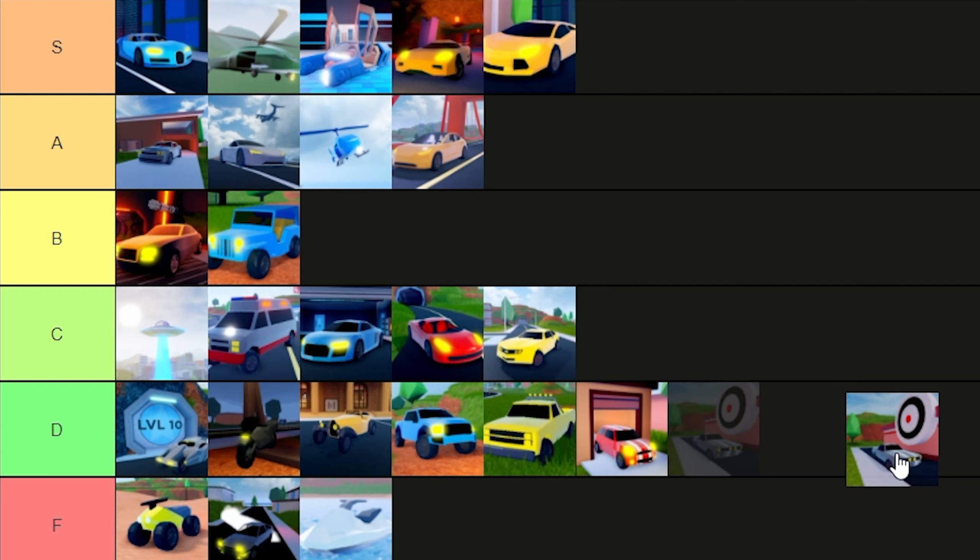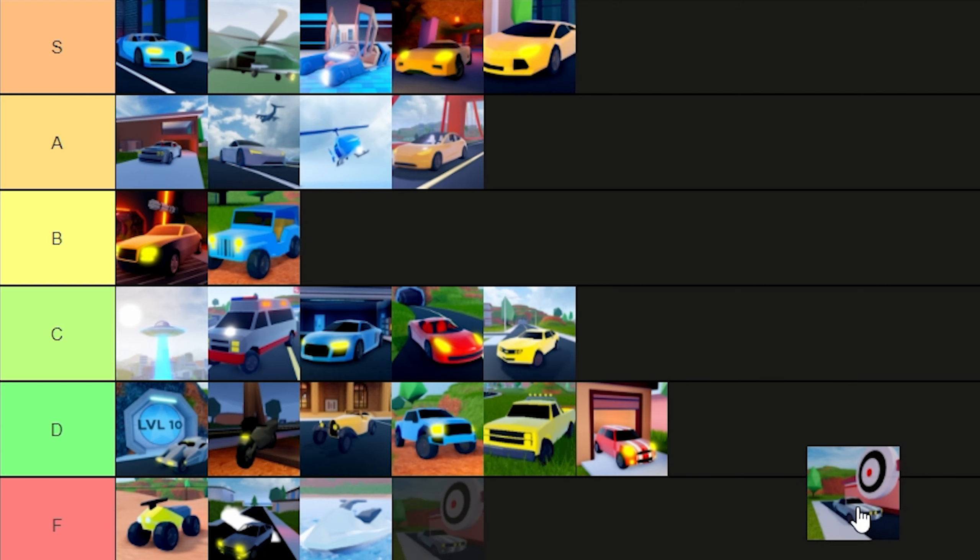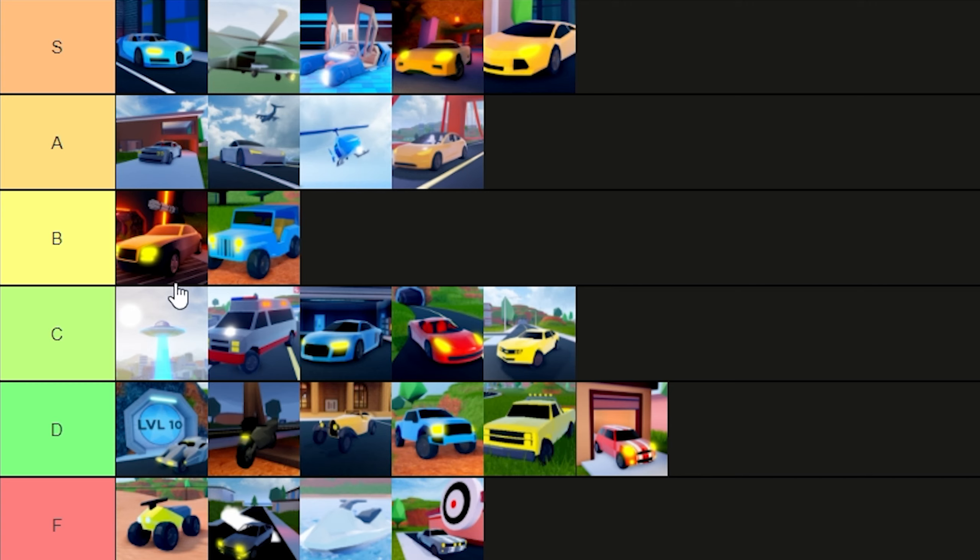The Mustang — I'm giving it an F. It's maybe a little faster than the Camaro, about the same speed as the Wraith, but for 50,000 dollars I don't really see the need to buy it, which is probably why the vehicle got retired. The Doom Buggy also gets an F — it's uncontrollable and difficult to drive, basically the most broken vehicle in the game.